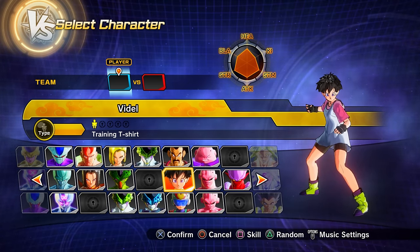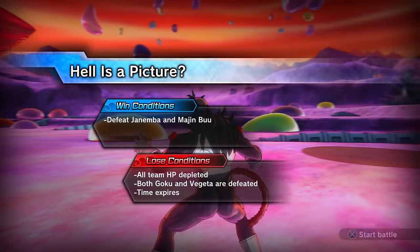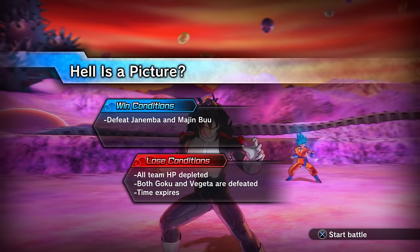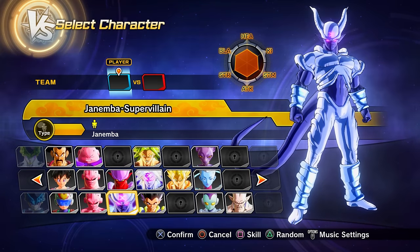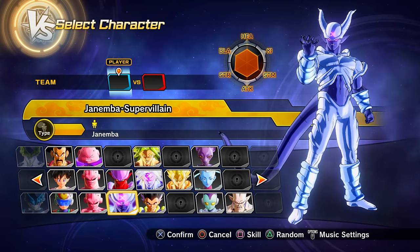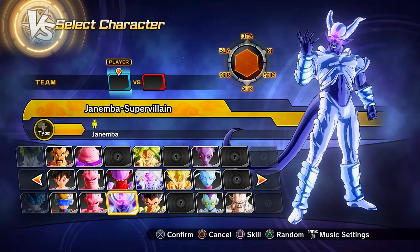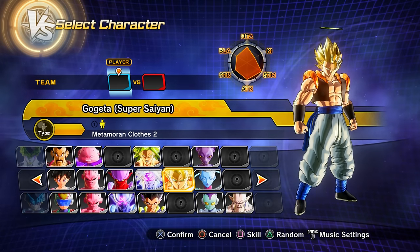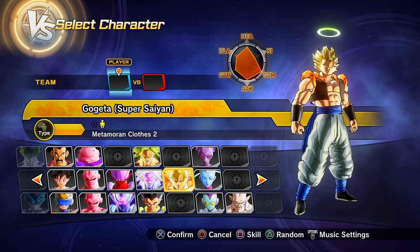Parallel quest 57 unlocks via story mode progression. Clearing it gets you Super Vinilis mode Janemba and preset 2 of Super Saiyan Gogeta as playable characters.